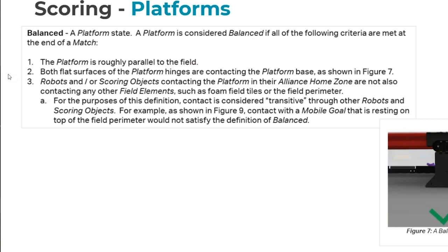The hinge is designed such that it's very obvious. Once it's flat, you'll either see daylight under it or you won't. Everything around here is designed to make it as easy as possible for refs. You won't have to break out bubble levels or anything like that to check if it's level. Unless something is actively propping it up or holding it down, it'll probably be balanced.